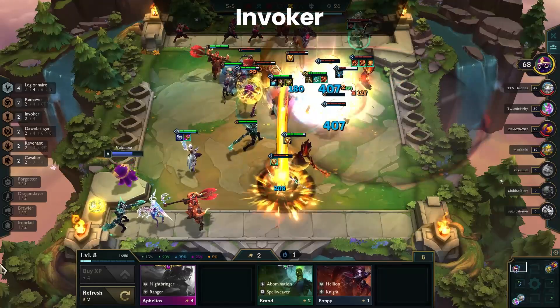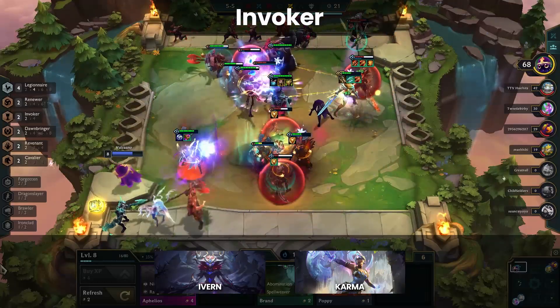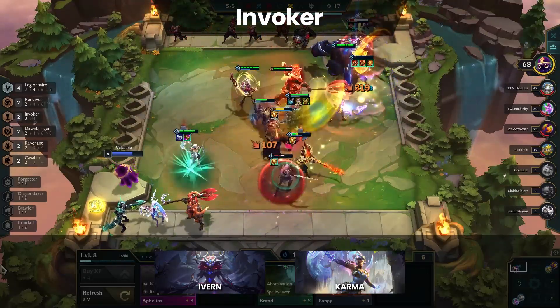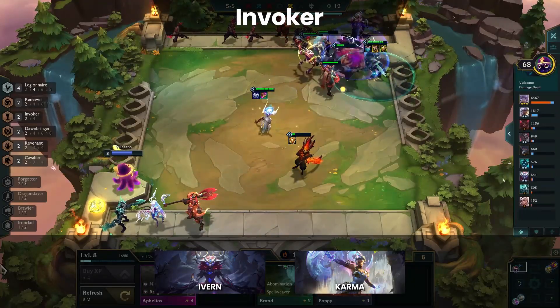Next we have Invoker, a common splash trait mostly due to Ivern and Karma. Ivern is in a lot of end game compositions and Karma, being a strong carry, is often used as well. Increased mana gain is useful on practically every champion meaning Invoker always has value.